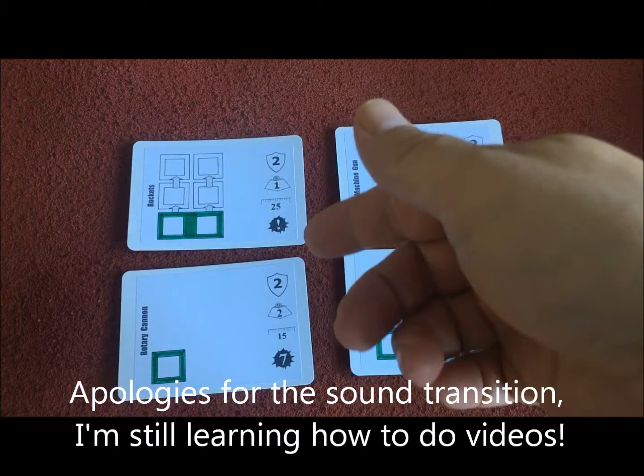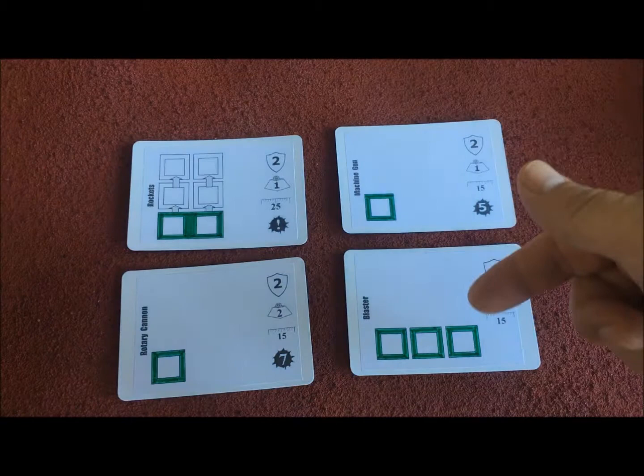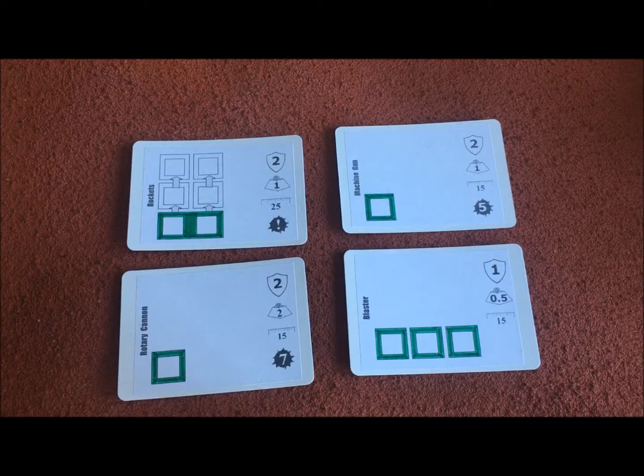Here we have a selection of different systems cards for weapons that your mech might carry: a rotary cannon, rockets, blaster, and a machine gun. As you can see they all look a bit different, which represents the way they fire and do damage in the game.